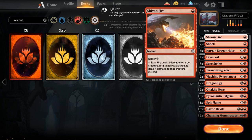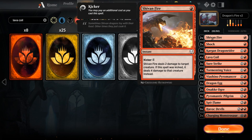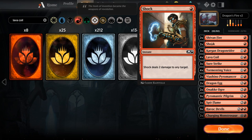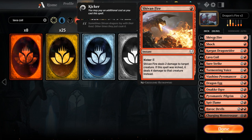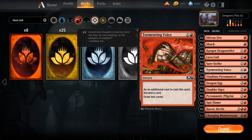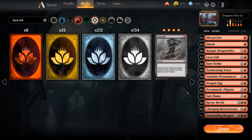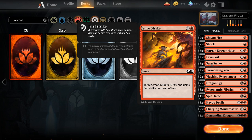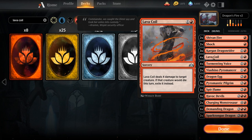To make room for Lava Coil we cut 1 Shock, since we now have Shivan Fire and Lava Coil for cheap removal. Shock still has the upside of targeting players and planeswalkers, so we want a split between the two, and Tormenting Voice lets us discard whichever is less useful in a given matchup. We also cut 2 copies of Anake Ogre and 3 copies of Surestrike, moving away from early aggro creatures and relying on removal spells instead to bridge to the mid-game.